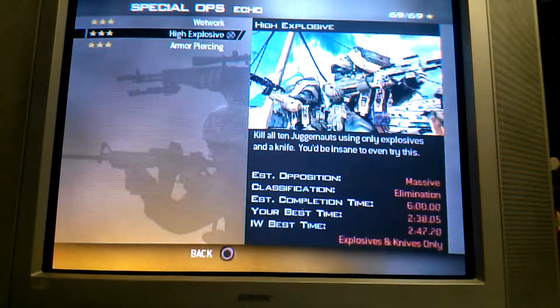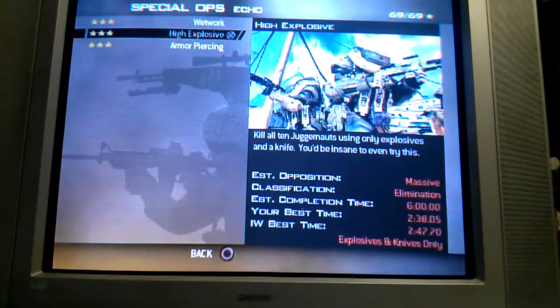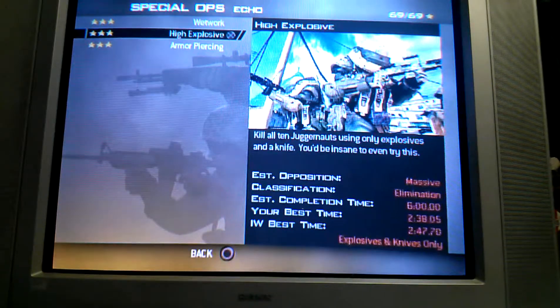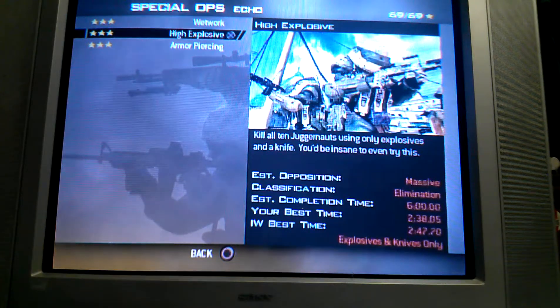If you want to go for time, you pretty much just have to do it over and over again until you get a score that beats Infinity Ward. That is a guaranteed tutorial: if you have the third crosshair on the top or within the middle to top of the windowsill of that room, and you don't stand too far back, those headshots have to explode. And there you go.